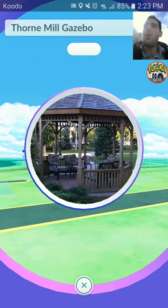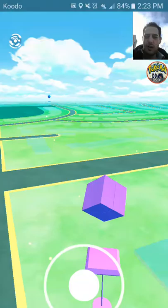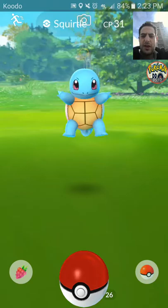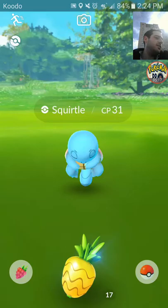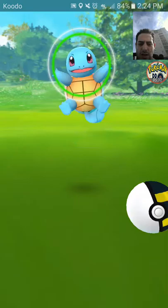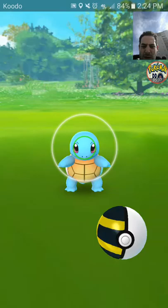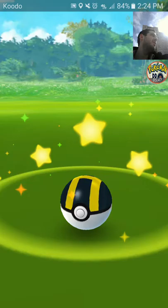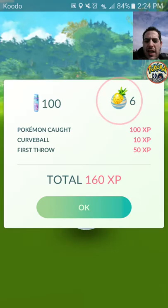We're going to catch this Squirtle right now. It's CP 31 — when it's so low, you have to use a Pinap Berry to get more candy. I'm going to try using an Ultra Ball since the IVs might be high. Beautiful — we just caught ourselves the first catch of the day.